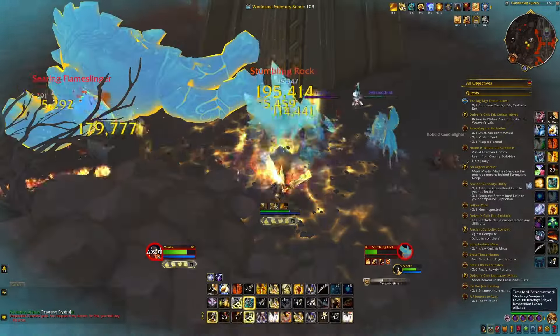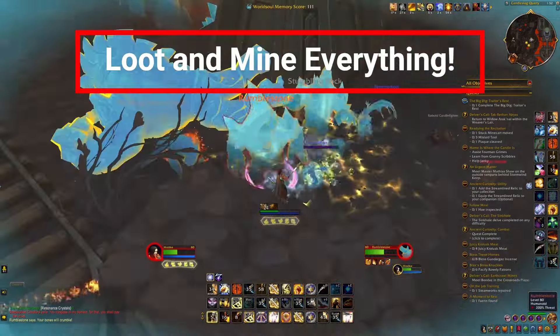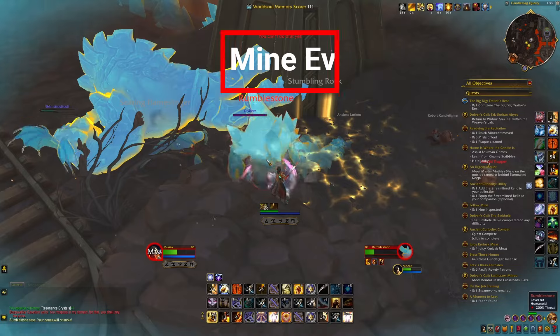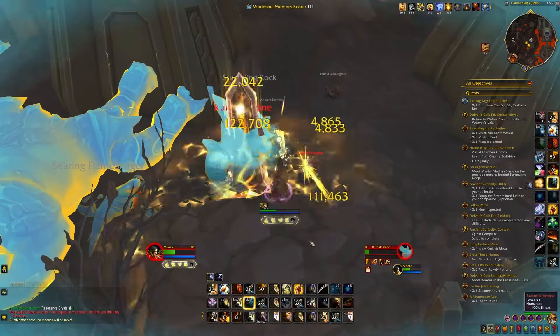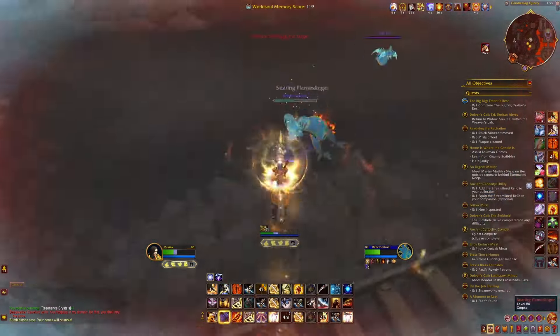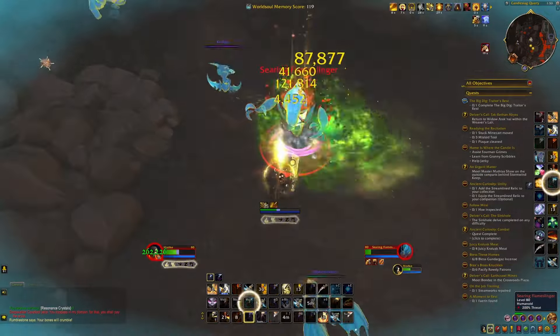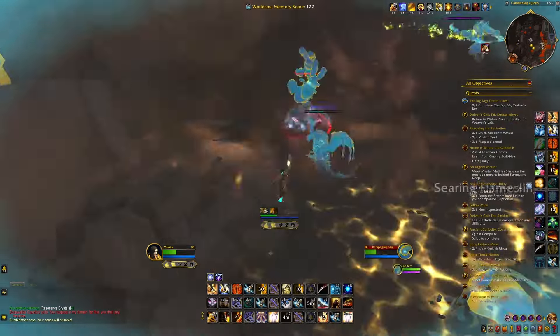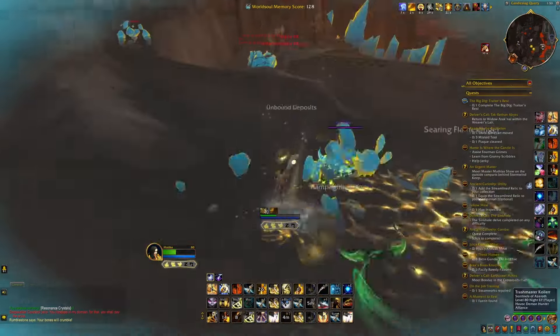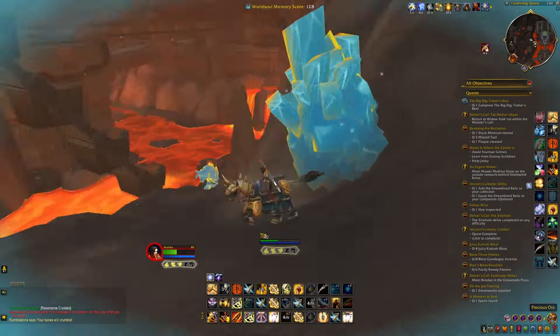One other key point: you can also loot everything you see in the World Soul Memory. These little items you can loot, and you can also mine Azerite. Both of these increase your World Soul Memory score, which gets you more Coffer Key Shards and more Valor Stones, allowing you to do more in this expansion. So see everything, loot everything, kill everything, and maximize your score.